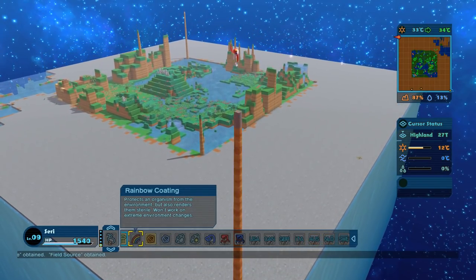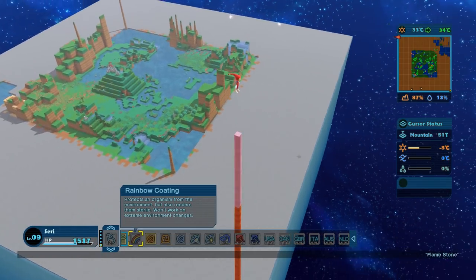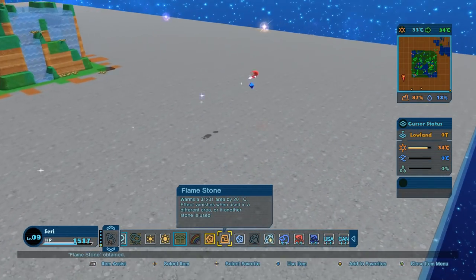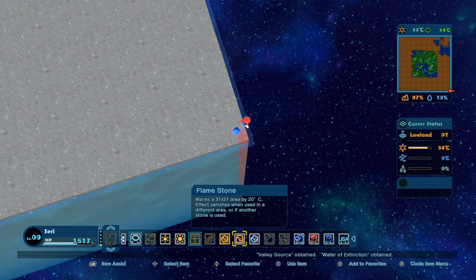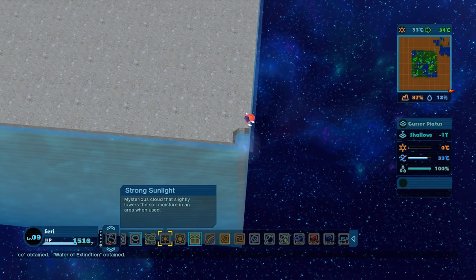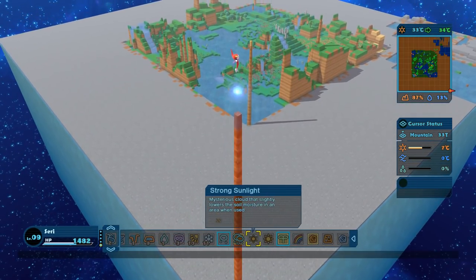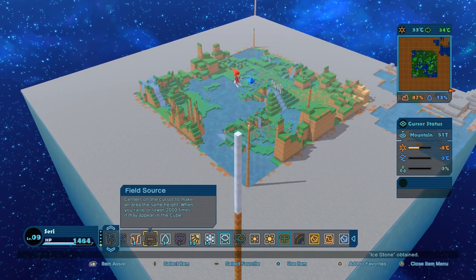We're going to have a Spire of Curiosity is what this one is now going to be. Then we get the flamestone — warms an area by 20 degrees Celsius. We've got to figure out what the last one does. The waters of extinction obtained — I feel like that's a little bit of a slap in the face. The Spires of Curiosity are reaching for the sky. I wonder if a large rain cloud would have helped. Now we get the ice stone — cools an area by 20 degrees.